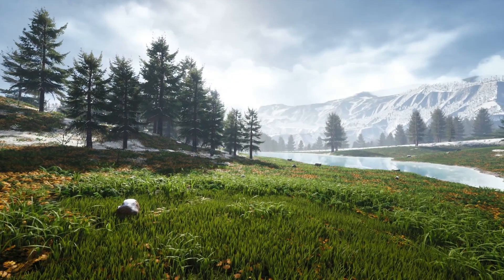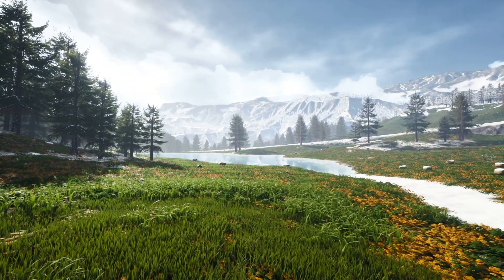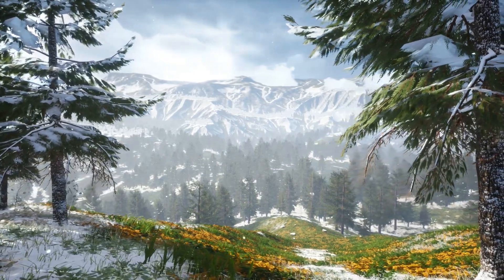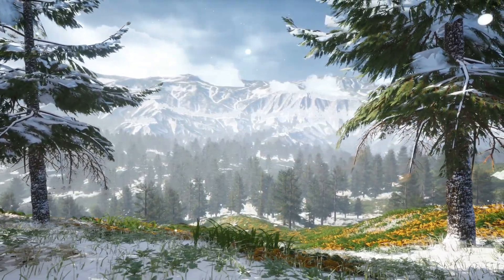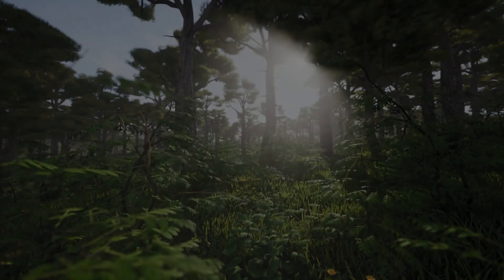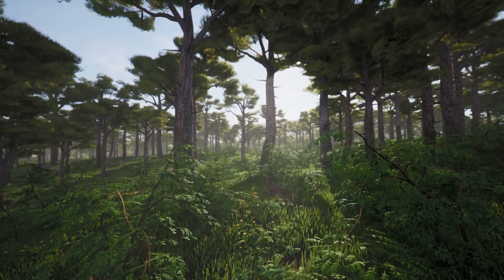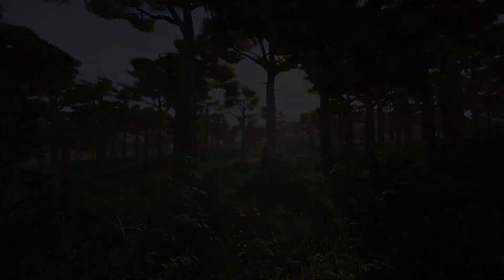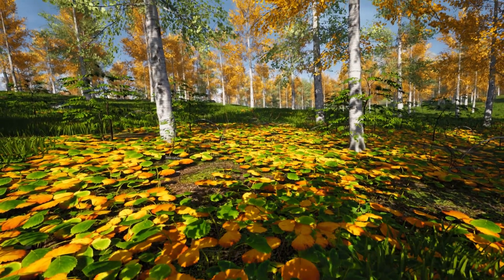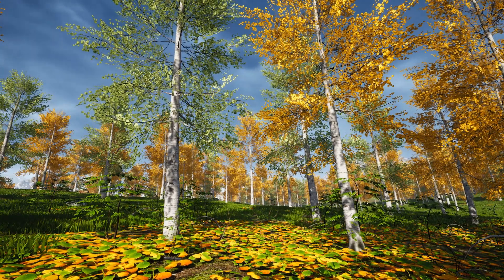There's a ready-to-use runtime virtual texture setup, a landscape spline with road mesh, a customizable background mesh, and multiple tree types with different variations — oak, poplar, pine, conifer, and palm — plus basic Niagara VFX for rain and snow. In total there are 84 unique meshes with custom and generated collision, all including LODs. There are 11 materials, 106 material instances, 22 material functions, and 260 textures ranging from 512x512 up to 4K. I think this one looks absolutely amazing — very high quality, perfect for games, and very efficient to run.